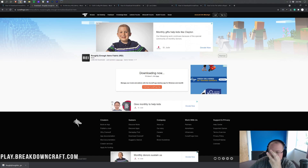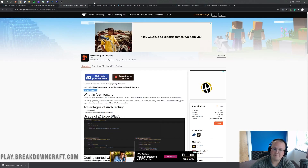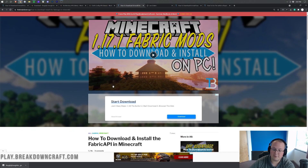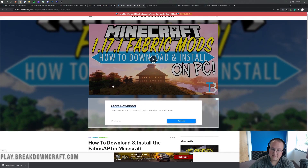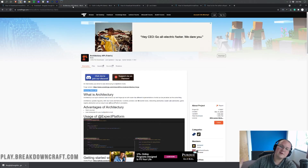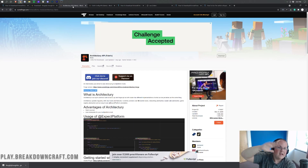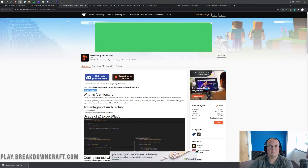Now there are three more mods we need to download for Roughly Enough Items to work: the first is Architectury API, the second is the Cloth Config API, and the third is the Fabric API. This is more complicated than it should be, but let's go ahead and do it. All of these are linked in the description down below — every single link I mention is in the description, so go click those and download them.